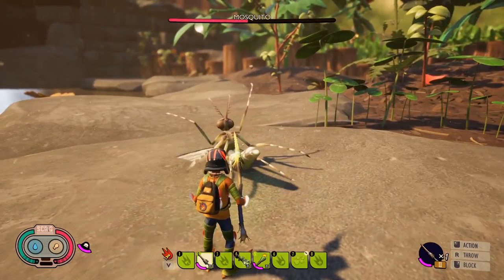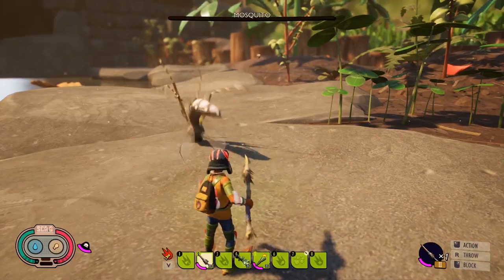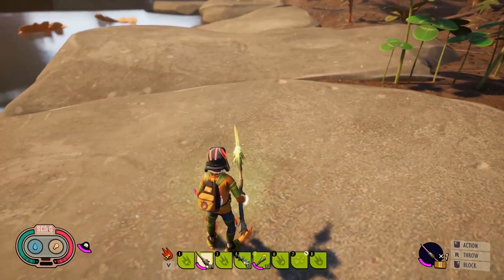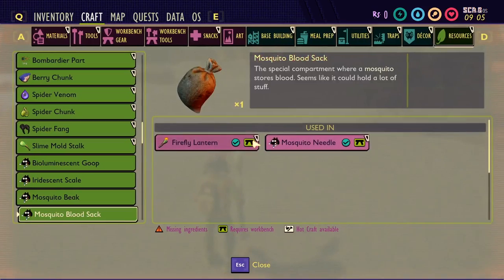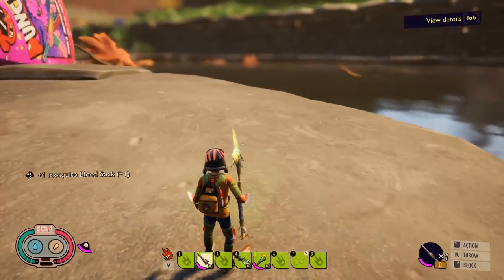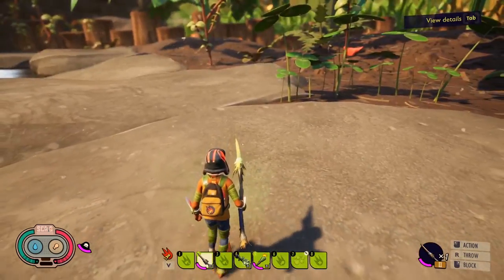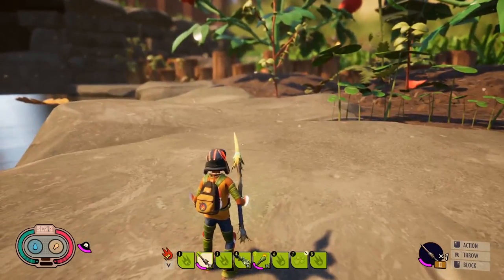There's a new weapon being used here too - not entirely sure of the name. Mosquitoes are not currently in the game; there might be a quest to kill five of them, but they aren't there yet. You do get a mosquito blood sack as a collectible drop from finishing one off.